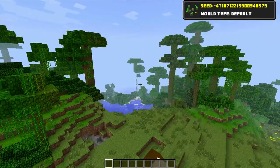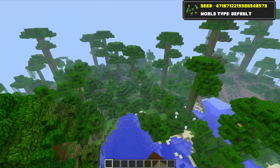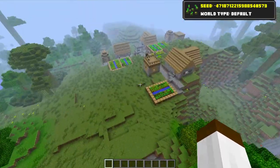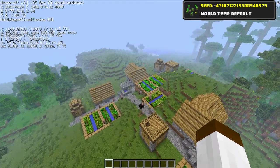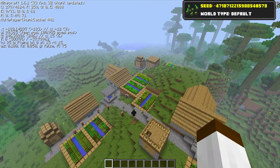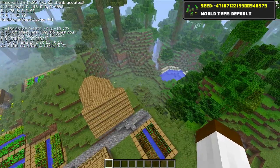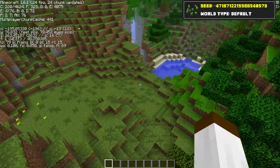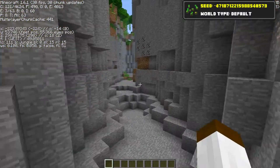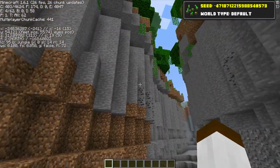You've got another jungle biome here so you can explore the jungle and get some cool stuff from there — like cocoa beans to make cookies. The second village is at around X minus 180, Z plus 247 or thereabouts. If you head right from that village you'll see that we have a huge ravine to go and explore — a big massive ravine. You've got some iron ore there and some coal ore up there as well.